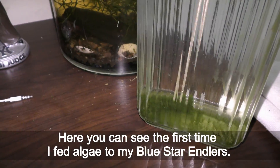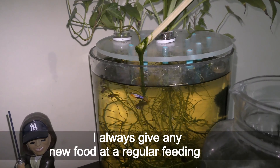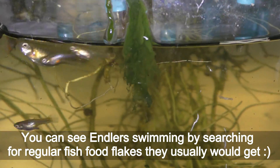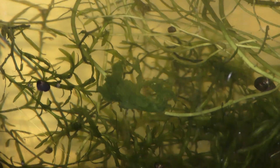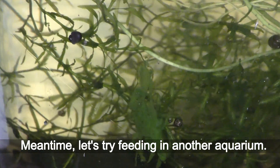Here you can see the first time I've had algae to my blue star antlers. I always give any new food at a regular feeding time. You can see antlers swimming by searching for regular fish food flakes they usually would get. Let's drop the algae down and let it sink. Either fish or snails will find any algae later. Meantime, let's try feeding in another aquarium.